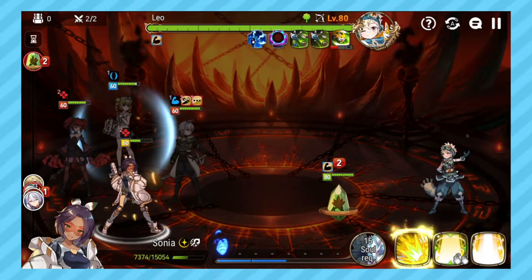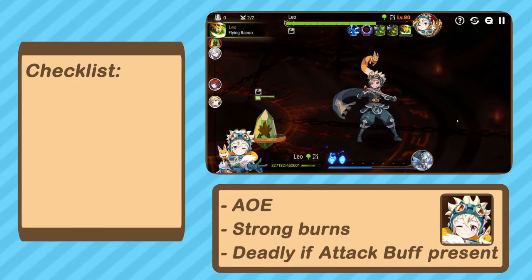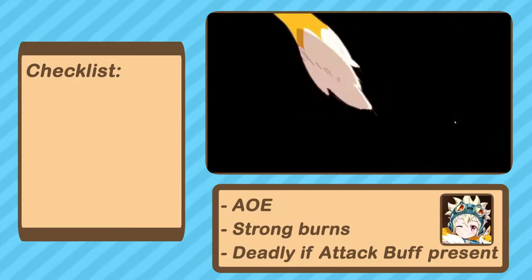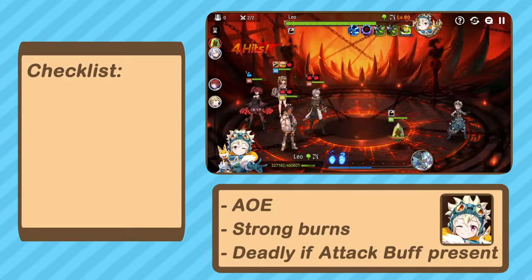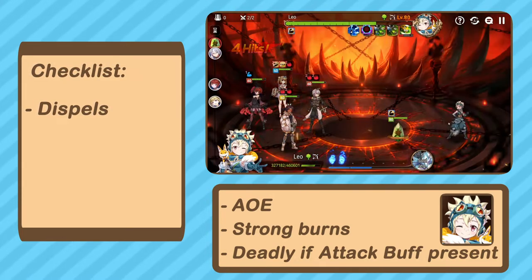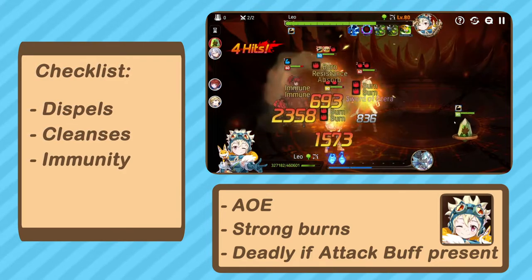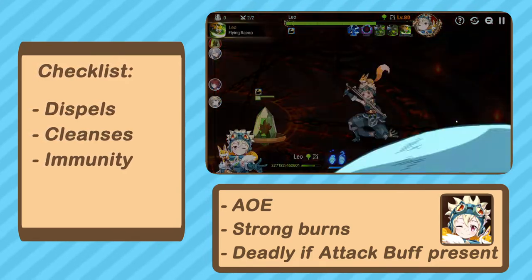The fight has two main dangers that can end your run. The first is a burn damage threat. Leo's ultimate will cause burns, and if he has an attack buff given to him by his minion, they seriously hurt. That means we want to bring dispels to keep the attack buff off of him, and cleanses to get rid of the burns when they get put on. Immunity can be put up right before he ults to prevent burns as well.